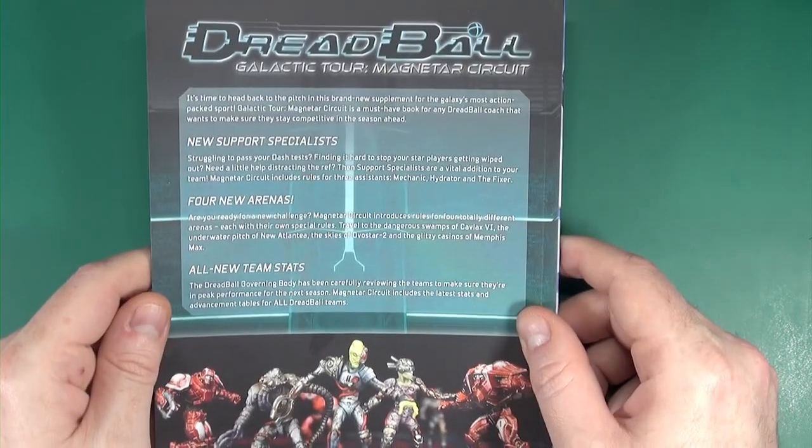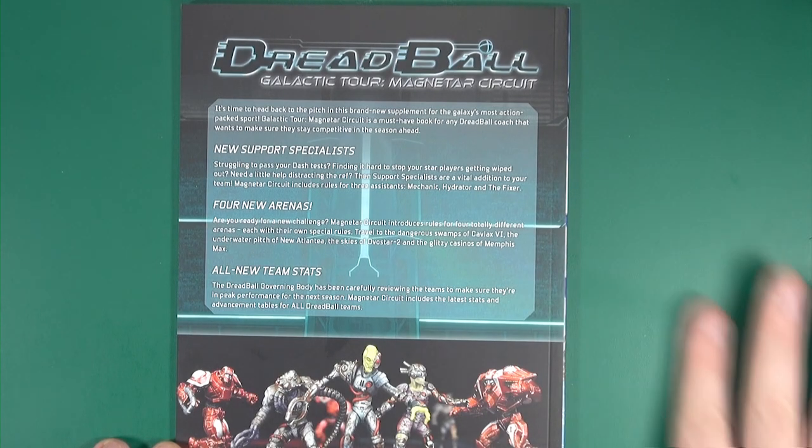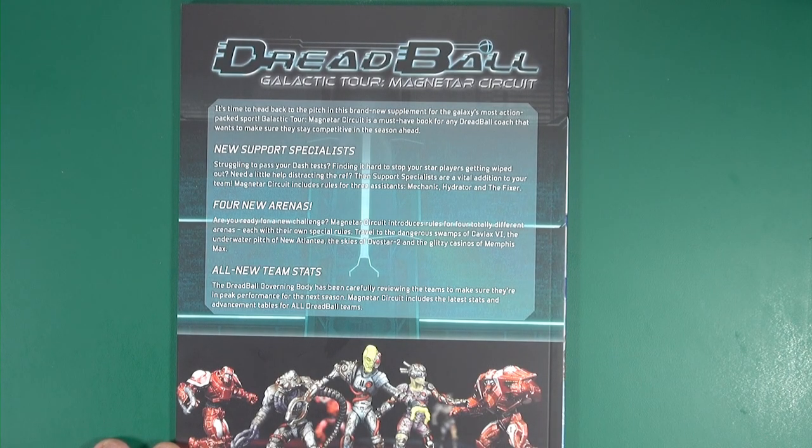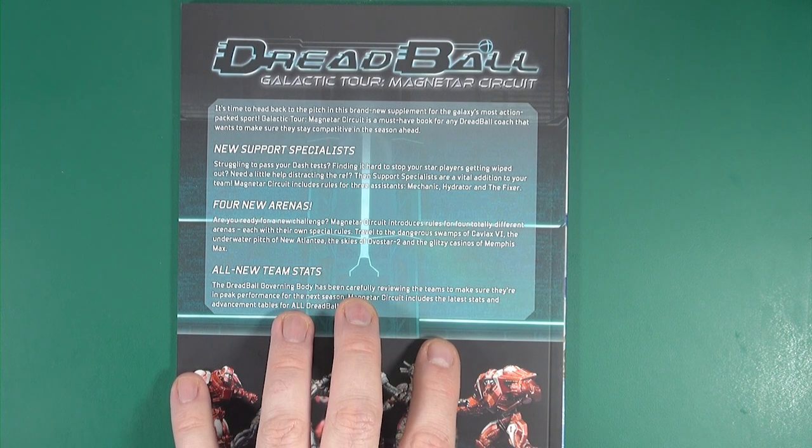So what is this then? It's similar to Mantic's other books they release for Dead Zone, like Escalation or King's War with the Clash of Kings books, where they use these books to rebalance within the meta but also add in some interesting little tidbits for people. This book is the first time they've done it for Dreadball, so it has the team stats all rebalanced.